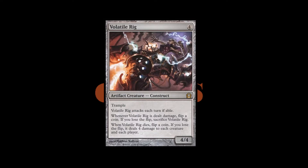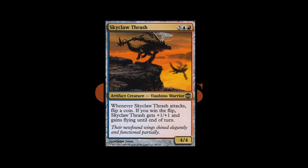Next up is our last artifact creature — a Viashino Warrior from Alara Reborn. It's Skyclaw Thrash, a 4/4 for 3 generic mana, a blue mana and a red mana. Whenever Skyclaw Thrash attacks, flip a coin. If you win the flip, Skyclaw Thrash gets +1/+1 and gains flying until end of turn. This is interesting. He only gets that when he attacks, and there's only a chance of getting it. I kind of don't like this, especially because he costs 2 different mana symbols and needs 5 total.